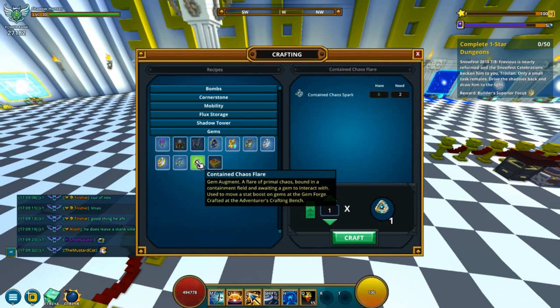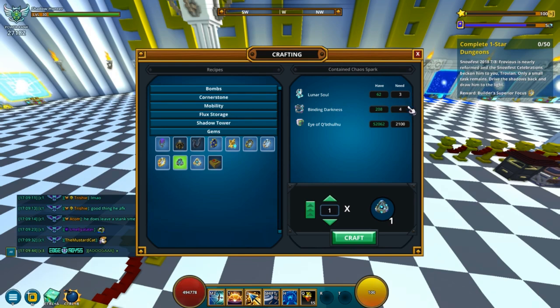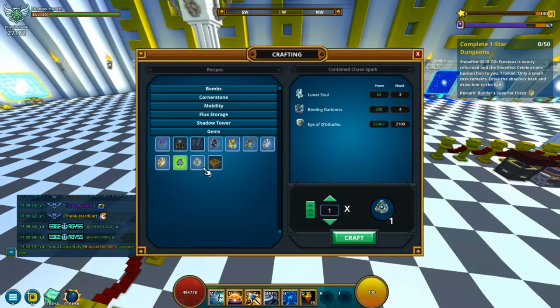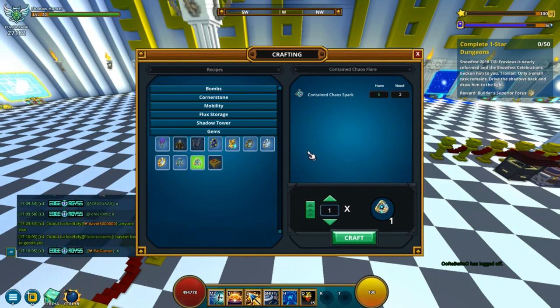But if you want one of the Chaos Flares, you actually need two of these — so double the stats. A Chaos Flare would cost you six Lunar Souls, eight Binding Darkness, and 4200 eyes per flare. And again, it's random where the boost goes, so you don't know if it's going to end up where you want to. You might end up needing more of these than you originally planned.